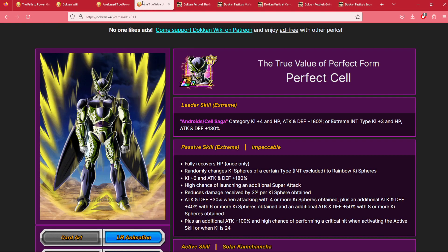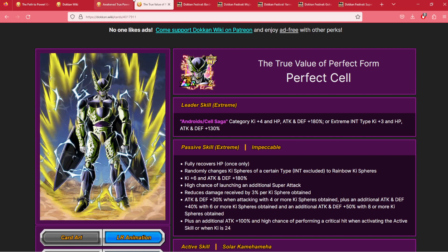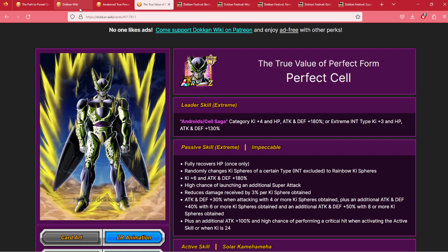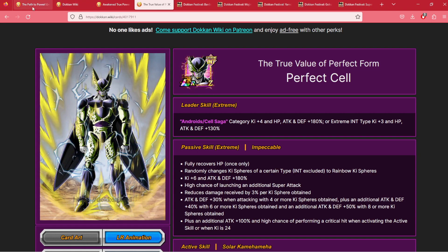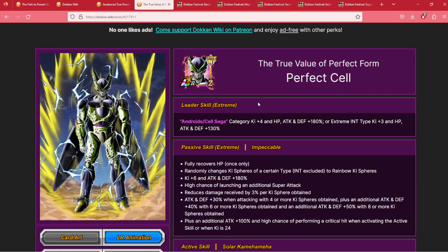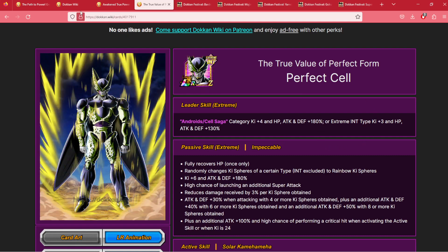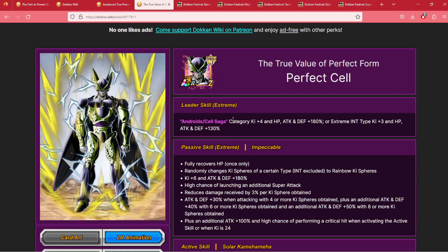Both of these guys are insanely powerful, and very few enemies in the game, even into the 8th anniversary, are standing up to these two at max power. So the question is, if you had neither, could you summon on their banner? I'm going to say first — if you've got the coins, go for the coins. That's your better option if you didn't have them. Check out my video on the coins and whether or not you should use them or save for someone else. But that would be my primary recommendation before you summon. The units themselves do lend themselves to being worth a summon — they are just that good. However, they aren't the only factor we need to consider.